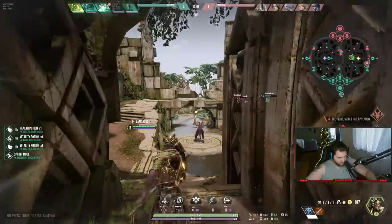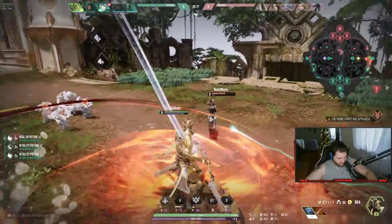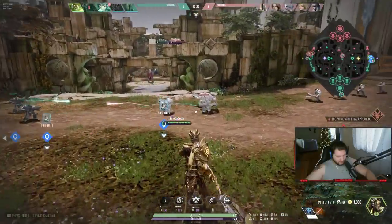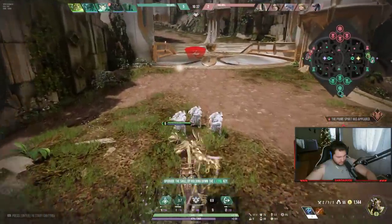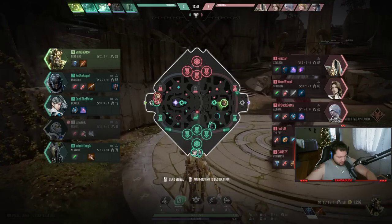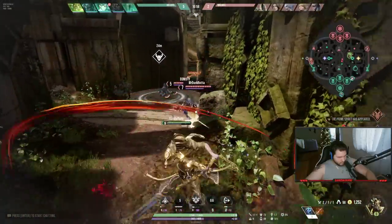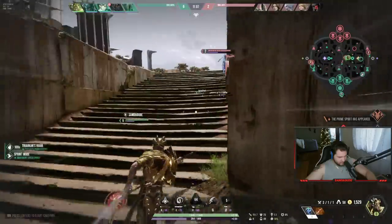I'm going to ping my way over there — there's no way this guy lives. He blinked away, damn. So there are teleport portals in every aspect of the map — there's one here that teleports me here, and this one teleports me there. There are some big differences in this game. I think I can 2v1 these people.